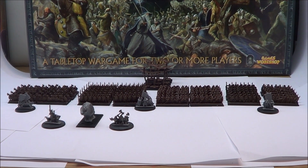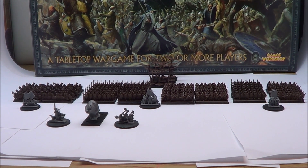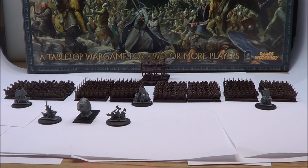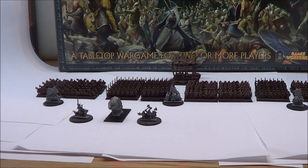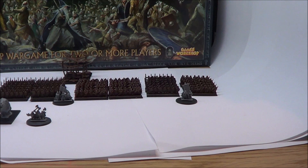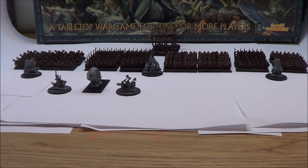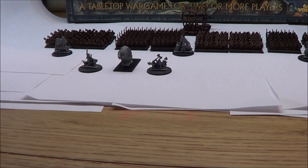The game uses 10 millimeter plastic figures which are assembled in stands as opposed to individual miniatures. What you're looking at here is the good contingent, so from left to right we have the dwarves, the elves, the men, and the eagles at the back. You also have some special characters as well, which are on the round bases apart from Bjorn who's on a square base.